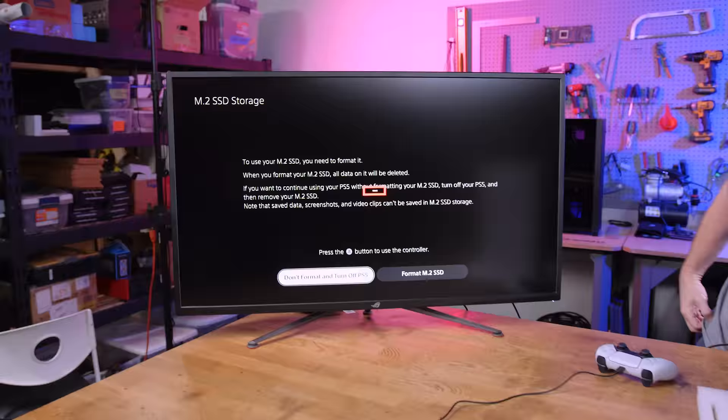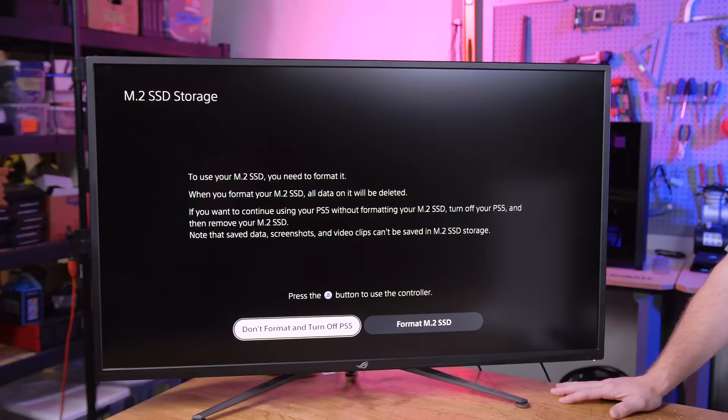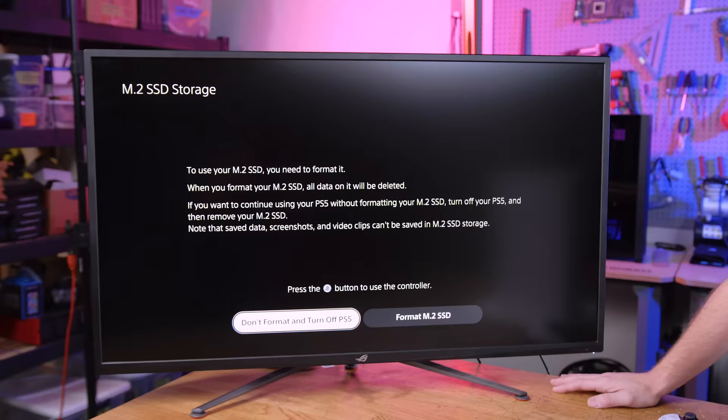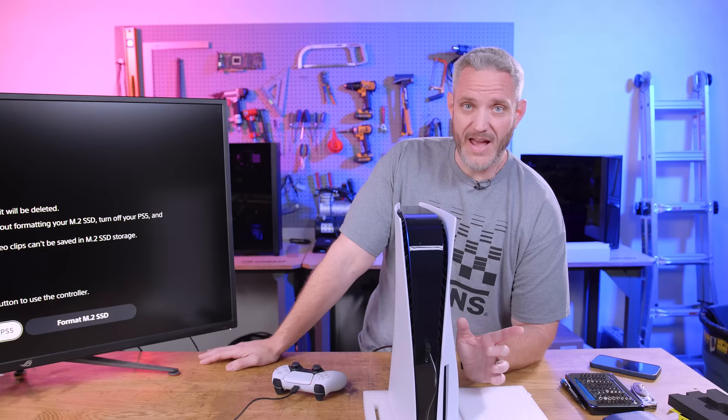To use your M.2 you need to format it, and when you format your M.2 SSD all data on it will be deleted. So if you're using this drive out of a computer thinking you can leave files on there - it doesn't work that way, it's going to format it. Also note that data, screenshots, and video clips can't be saved to M.2 SSD storage - those stay on the system drive. The actual games can be installed on the storage to save system drive space. So we are going to format.